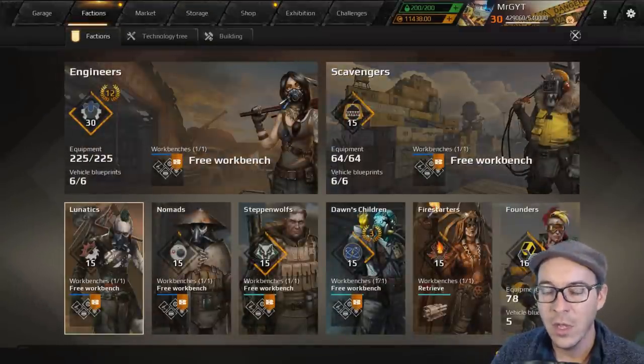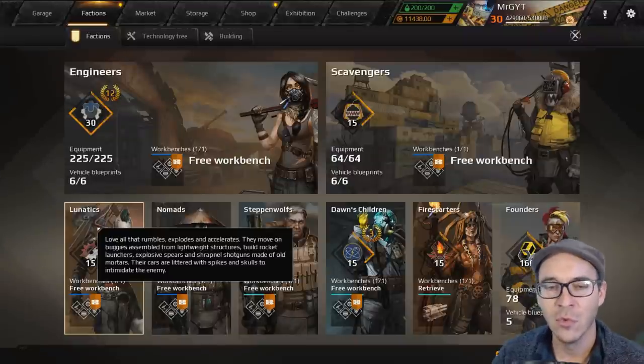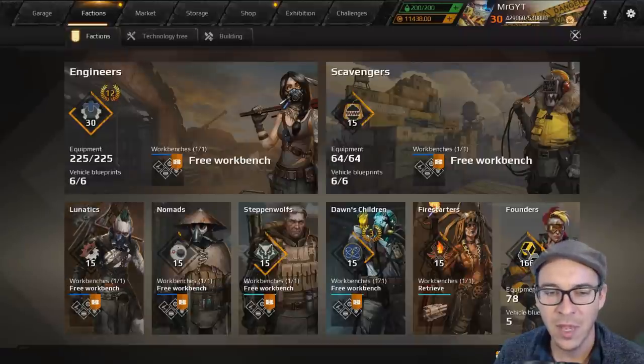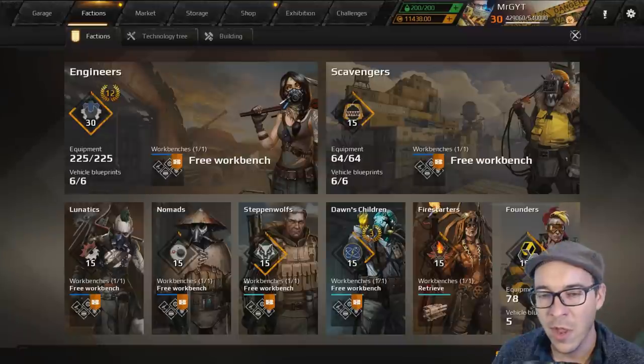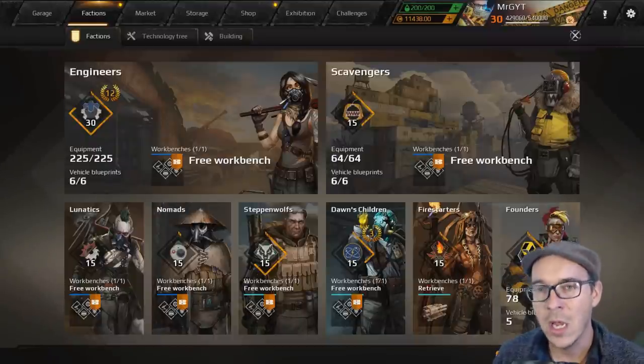Next faction is Lunatics — a really lightweight, fast faction. They have really low hit points but also extremely low mass, so their parts can be really good for hovers and when you need to make something extremely light and mass is an issue. They used to be better than they are now — there are better parts out there — but overall they still come in at a pretty decent B-tier ranking.